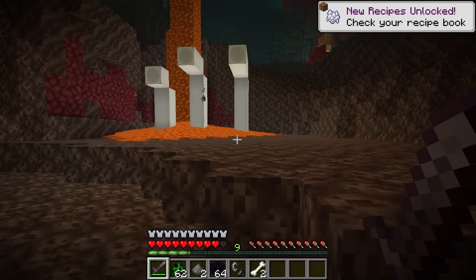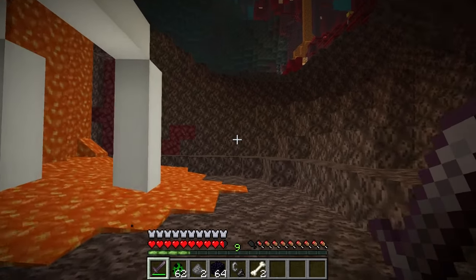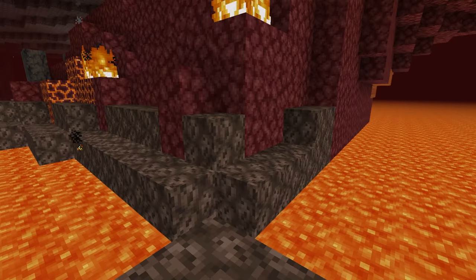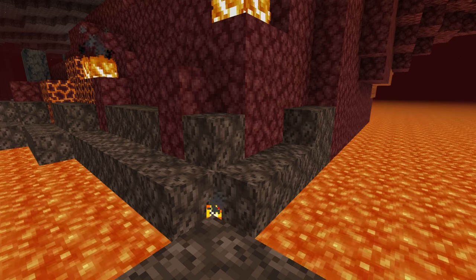Soul sand can be found in the soul sand valley in the nether, as the biome is composed of soul sand and soul soil on the surface. Soul sand can also be found in the nether waste close to the lava ocean in 4-block deep layers.